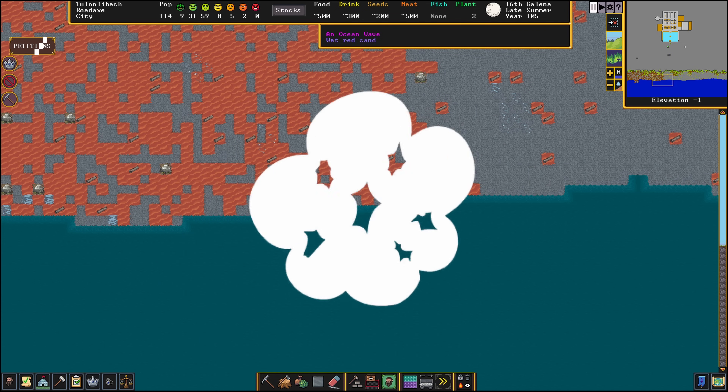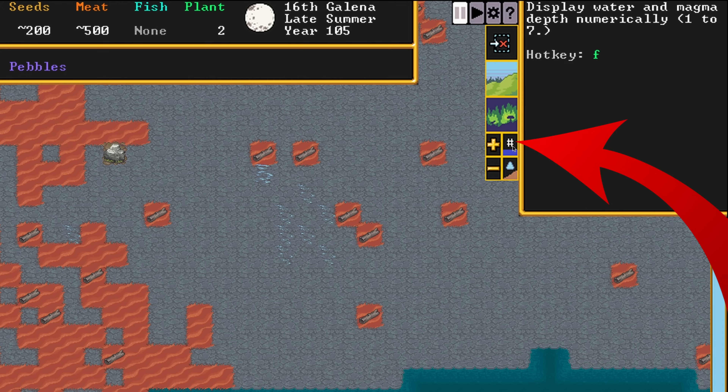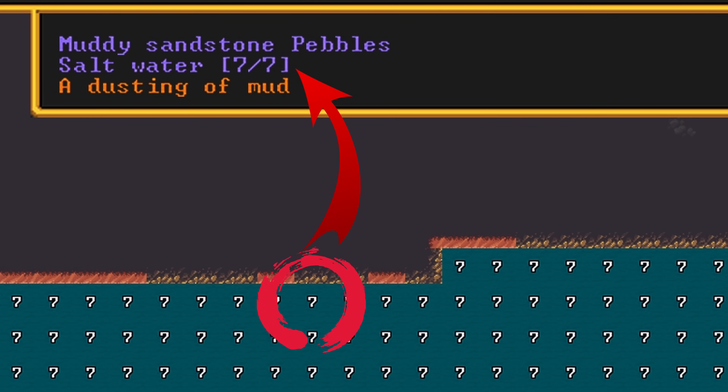To start off, we're going to go to the top right area of the screen next to the mini map and press this button right here: 'Display water and magma depth numerically.' Now if we scroll down here we can see that this water is all seven-seven.